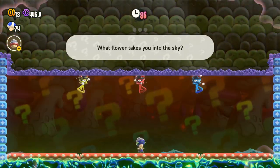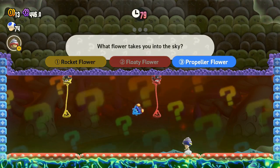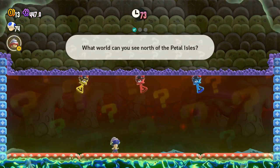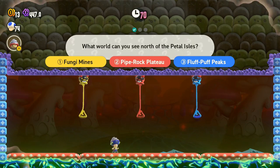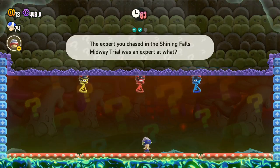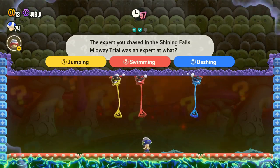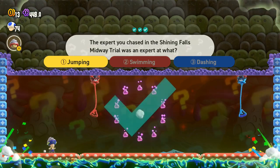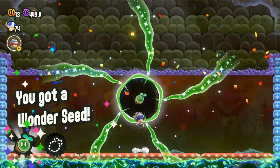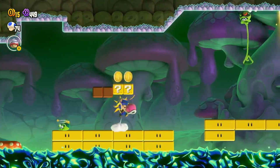Time for a quiz. Which flower takes you into the sky? Propeller flower. There's a lot of questions though. What wood can you see north of the petal isles? Fluff Puff Peaks. There's a lot of questions, so you keep trying and you'll eventually get it. Expert chase to the Shining Falls midway trial — jumping? Yes, I'm surprised I got that first try. I struggled with that the first time through because there were a lot more questions than the ones I got shown.